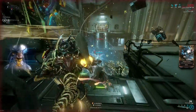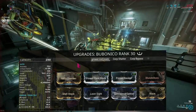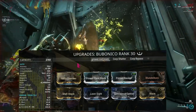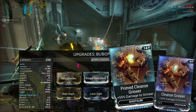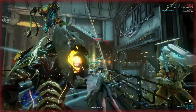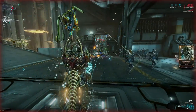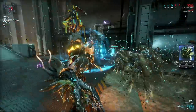Let's start with the Grineer killer. I decided to go with heat and corrosion, plus Laser Sight for extra crits when aiming. You can replace Laser Sight with whatever you want — Cleanse Grineer, for example. To me, this build is more versatile across more enemies, so this is what I'm rolling with. As mentioned, my modified heat and corrosion also work with the viral from the alt fire, so I never need to care about the primary fire.